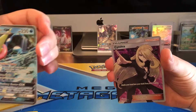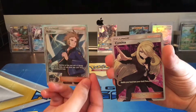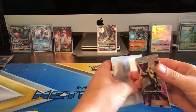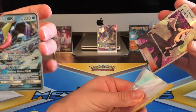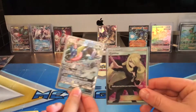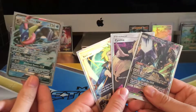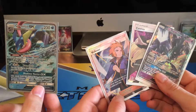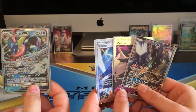Oh my gosh — two full arts! Full Art Volkner and now Full Art Cynthia. Look at your full art collection you've started! These are like cooler than just the half cards. I got a Greninja GX — that's nothing compared to a full art trainer! Are you kidding me? Well, everyone, I think I'm gonna bring Will wherever I go when I open up packs because you can't deny that luck. Thank you so much for watching — I'll see you on the next video. Thank you so much for coming on, Will. You're welcome, man — anytime.